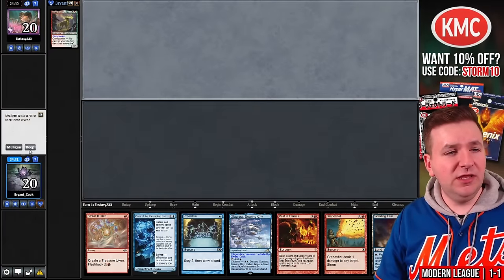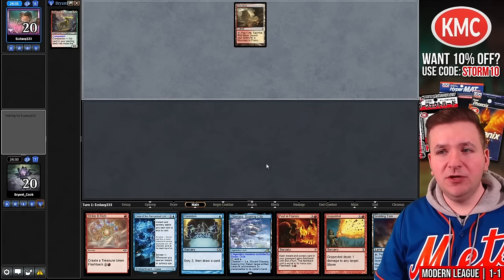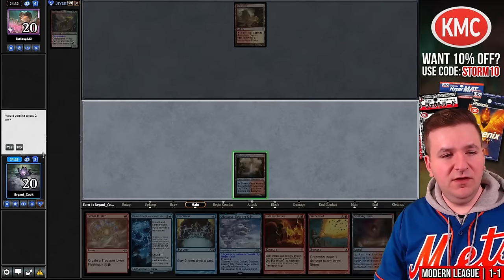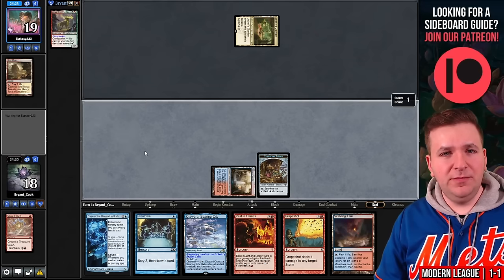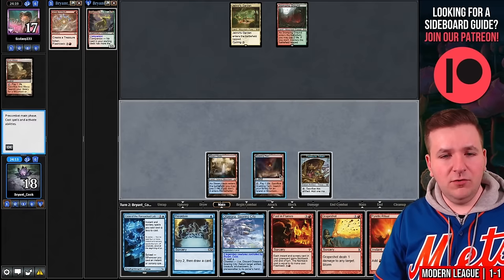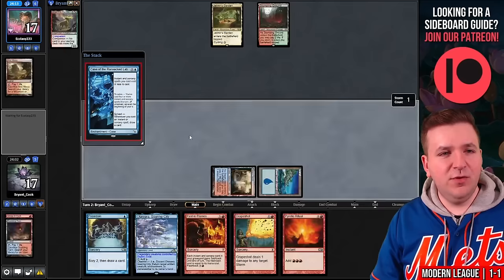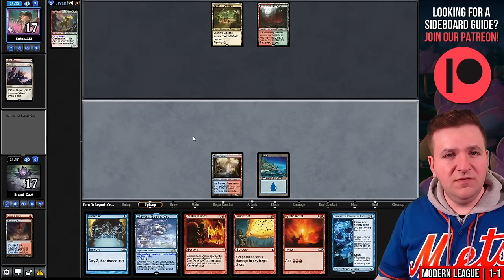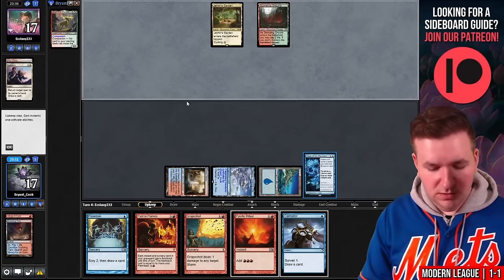Match number three, we're on the draw. I'm going to keep this hand — it's a turn two Case of the Ransacked Lab. Steam Vents, going to 18, and we'll play Strike It Rich. They have Jetmir's Garden and Stomping Ground. Playing Scalding Tarn in case I want to use Otawara to bounce a Leyline Binding. Play Case of the Ransacked Lab — they Reprieve it. They missed their land drop. We play Case again and this time it resolves. They find land three and pick up a Xander's Lounge, then cast Leyline Binding.